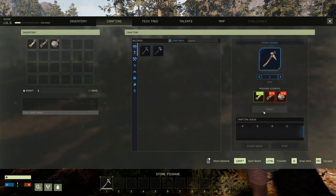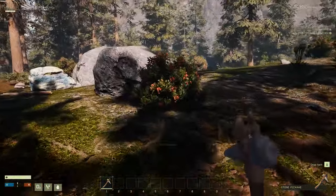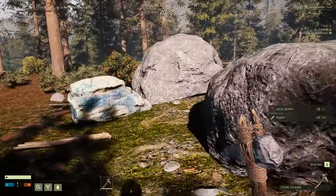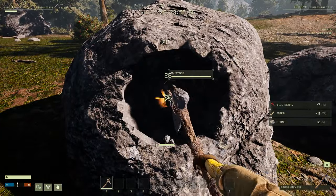The first thing I want you to do is craft a pickaxe, because with a pickaxe you'll be able to gain your first very important resources — that is berry bushes. We're just going to get six rocks from the stone here.